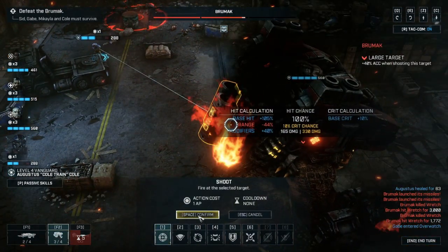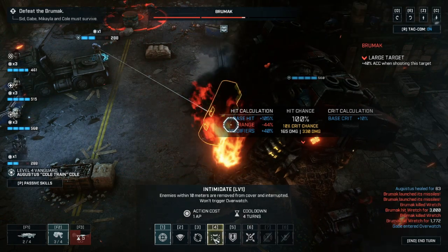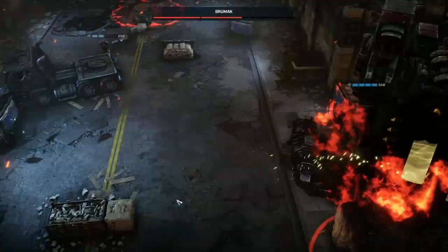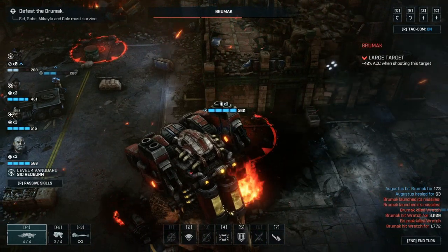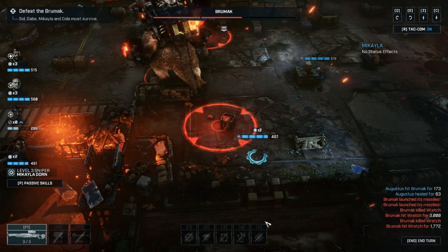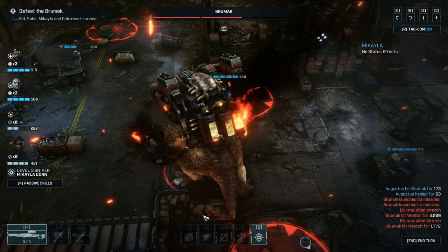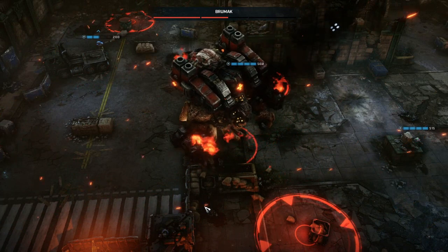Think about who has what ability. Gabe is really good for healing your whole squad at the same time, so if you've taken a little damage, it's probably not worth worrying about massively because you can use Gabe's ability to heal everyone up at once. With Michaela the sniper, try to get her positioned so you can use her two action point damage boost shot, because that will pretty much tear through about half the health of a tank.